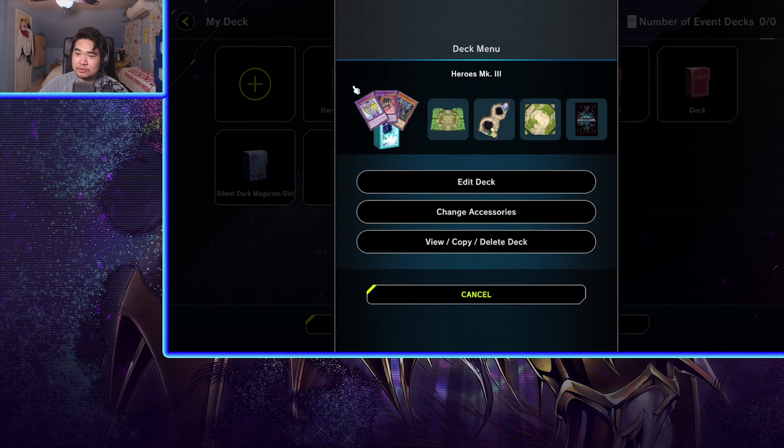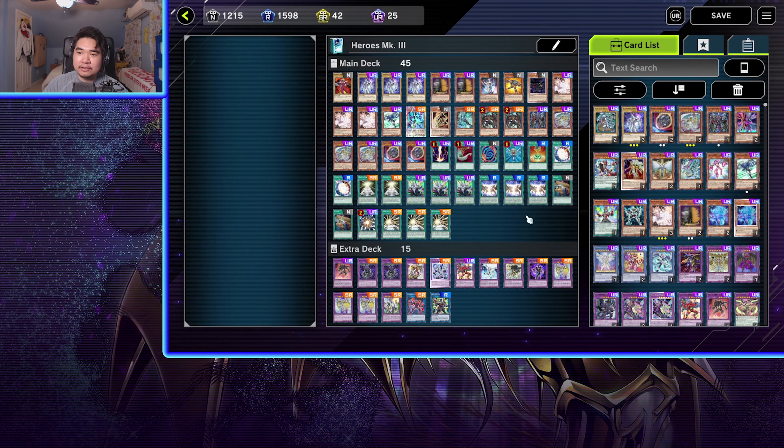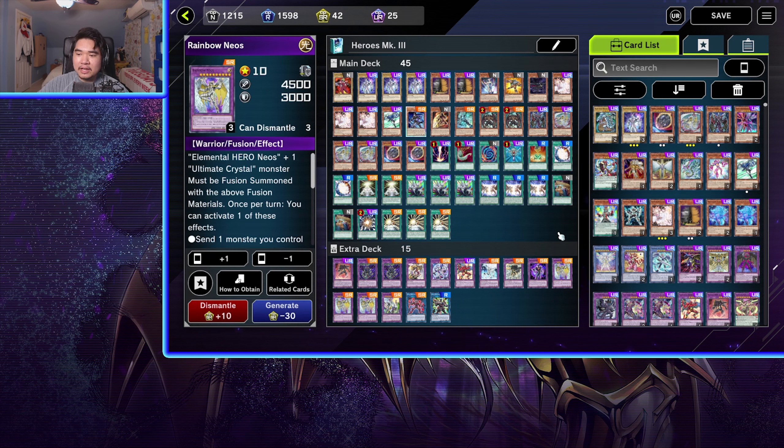I'm still using the Heroes deck but I made it a little bit better now. So yeah, this is the deck I'm running right now. This deck could be a little bit better — it's still not the greatest Hero deck — but it works and it's pretty decent. I still brick, but I don't brick as often as I did previously. What's different now is that I'm running 3 Rainbow Neos. Rainbow Neos is still like my ace card, but I'm also running some other different types of Heroes, not only Elemental Heroes.